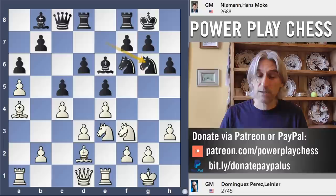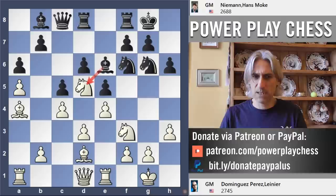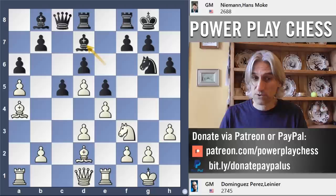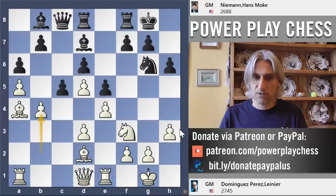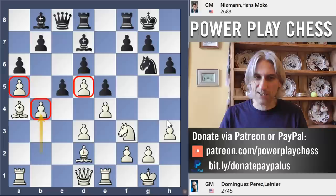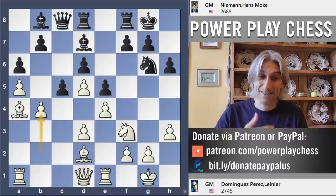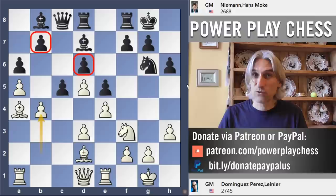Ng6, and here again is where Dominguez really takes the game by the scruff of the neck. Nd5 — excellent move. That has to be exchanged off. You don't want to give up your beautiful light-squared bishop — that would mean black would really have no counter chances on the kingside. So knight takes, c takes, and the bishop has to drop back to d7. You can see that after b4, white has a wonderful space advantage on the queenside. It looks like a kind of King's Indian, with these fixed structures in the middle.